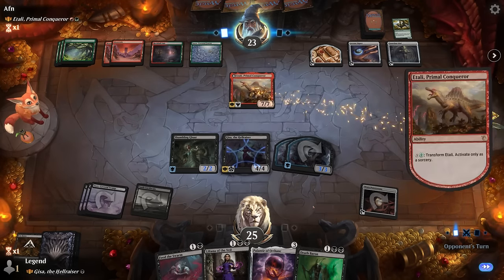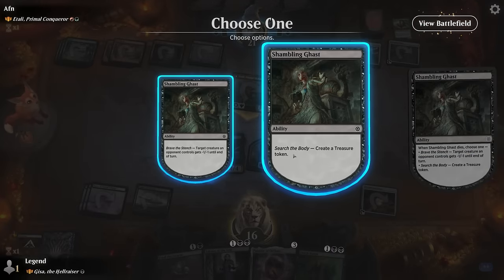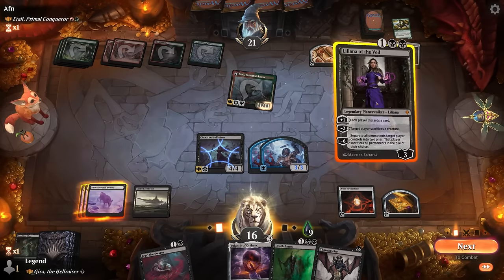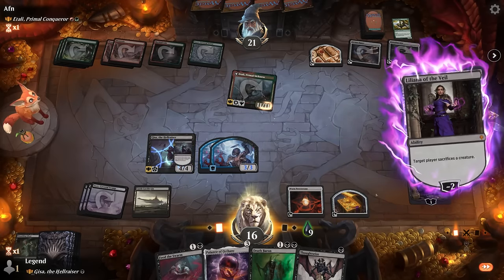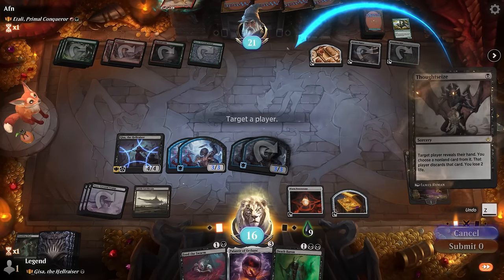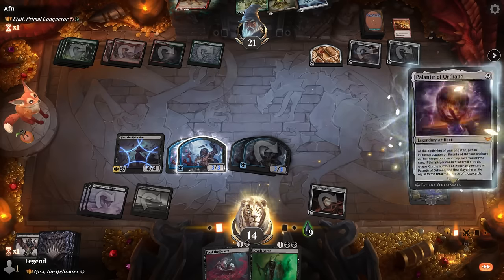Still makes it easy for them to replay Itali if we remove it, so we may not want to. If we play Gisa we can commit a crime with Cut Down on the Grazer. Luckily we do have a 2/2 Shambling Ghast so we're not dead to a single attack. We make a treasure and can still deal with the indestructible creature thanks to Liliana. Step two: play Palantir. Could also Thoughtseize them — 'This is my home and I don't appreciate it' — so lots of crimes are happening. With Palantir we have some control over the top of our deck in case they replay Itali.